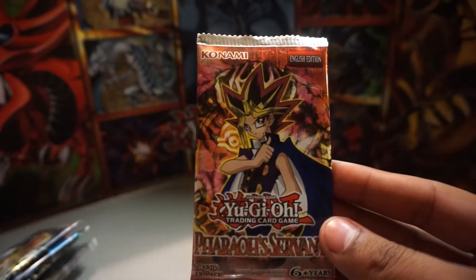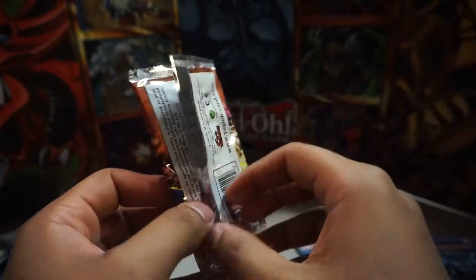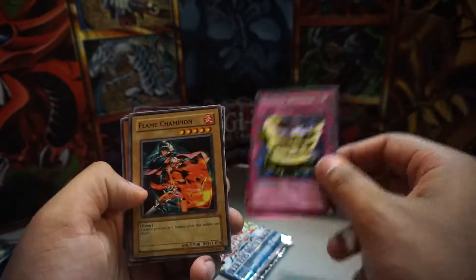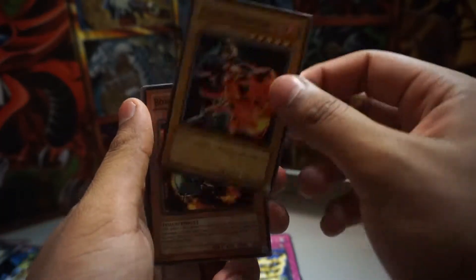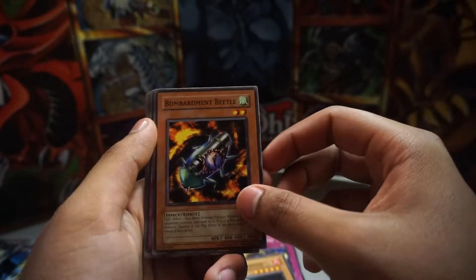We'll start off with Pharaoh's Servant, because this looks like the pack I'm going to like the least. Let's see — that opened easily. I wonder if we'll see any good cards in here. Infinite Dismissal. I don't know why my face decided to betray me on that one. We got Flame Champion — five stars for 1900 attack. Well, that is not great. Bombardment Beetle.